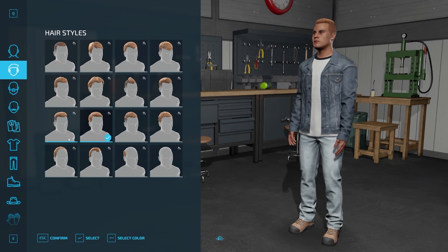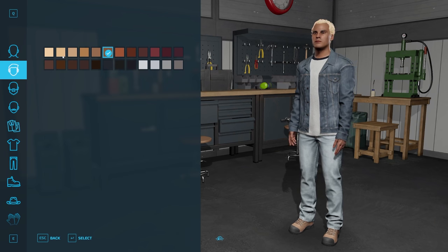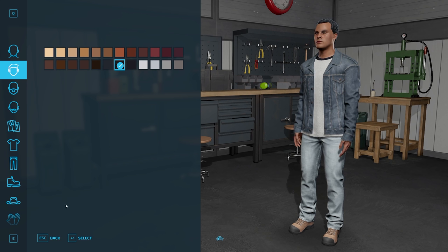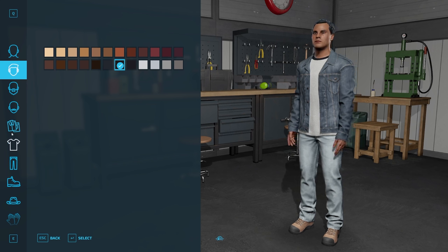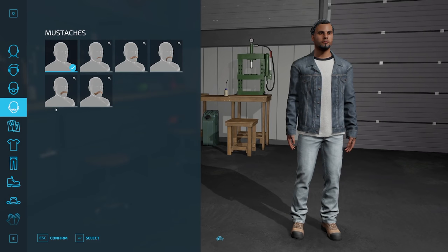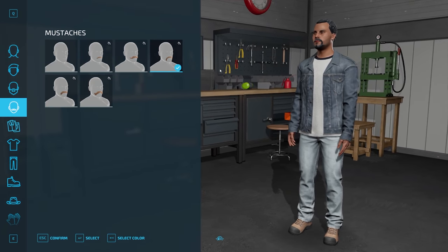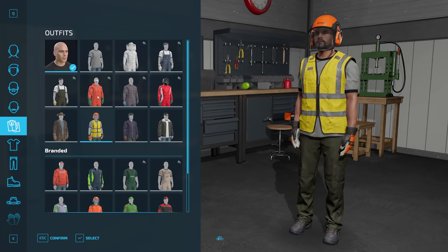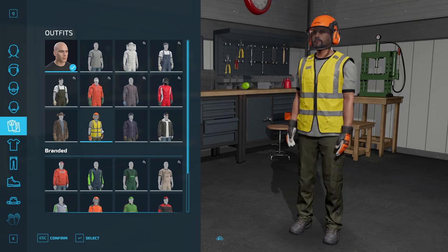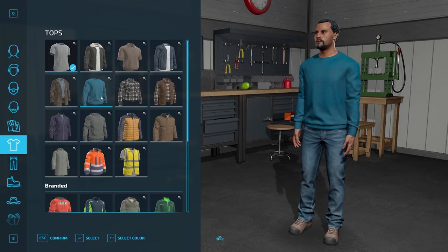We have hairstyles — I'm not going to spend too long on this. You can also select a colour, going with a relatively natural looking one. We have beards and mustaches to choose from as well. For outfits, you can change your outfits midway through gameplay to suit the job — so spraying, chainsawing, or a bee suit for beekeeping. I'm going to choose a separate top and separate bottom with branded clothes.